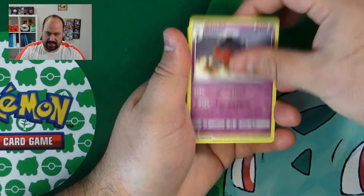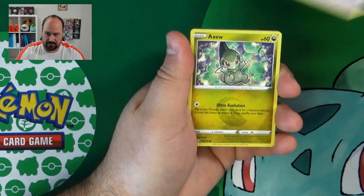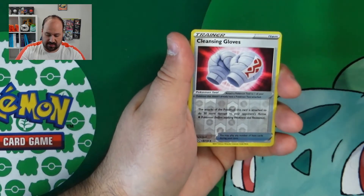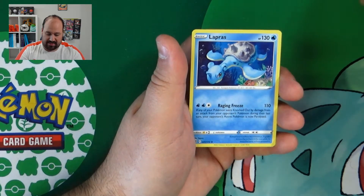Grotle, Cloddle, Acerola's Premonition, Chinchar, Baltoy, Axew, Nosepass, Snorunt, Cleansing Gloves Reverse and a Lapras.